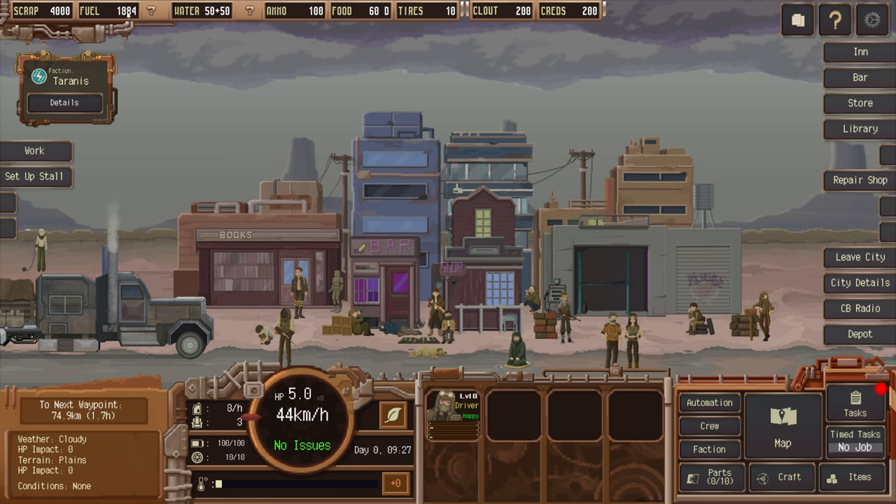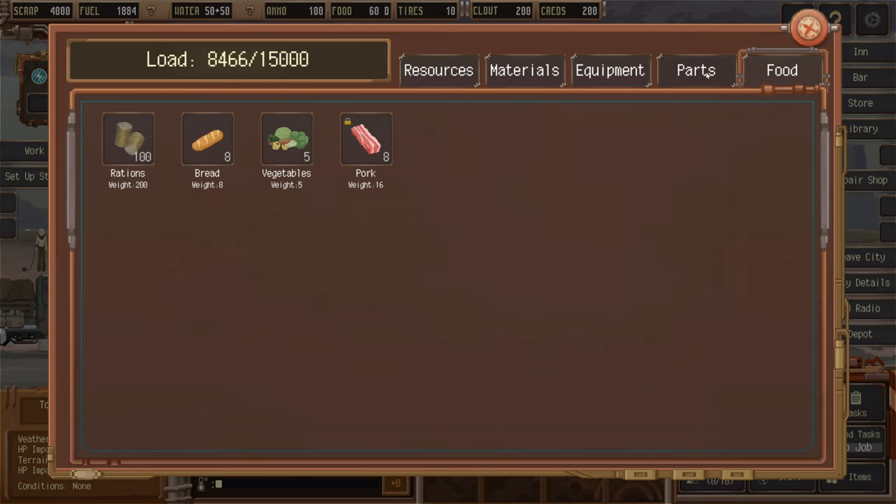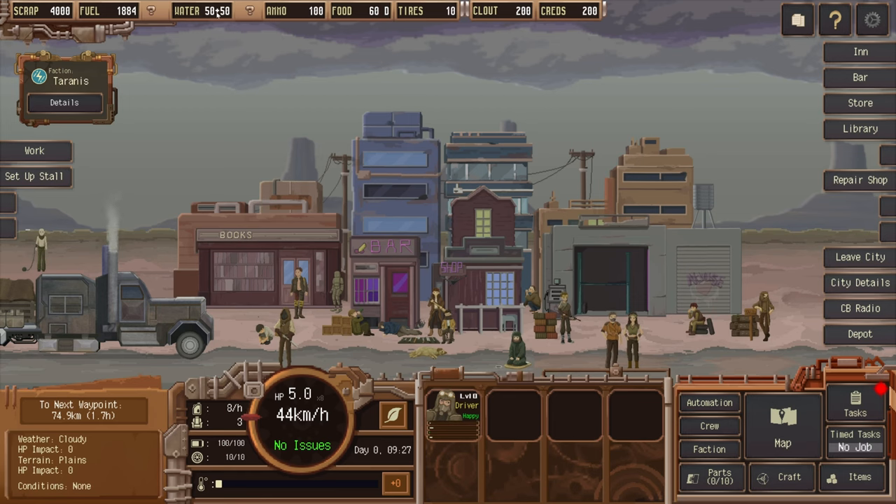Looking at our resources: we have 4000 scrap, fuel enough for about 10,340 kilometers, 50 wastewater, 100 ammo, 60 days worth of food, and 10 tires — because we do have to replace tires as they wear down. Clout is at 200, which you can use for services without spending scrap. Credits I haven't entirely worked out yet. Cores are used for upgrading your truck, I think.